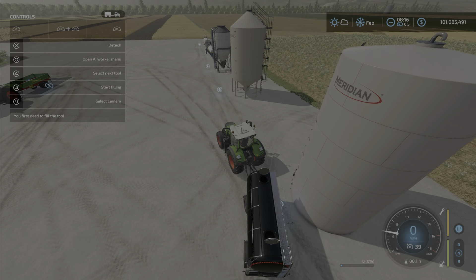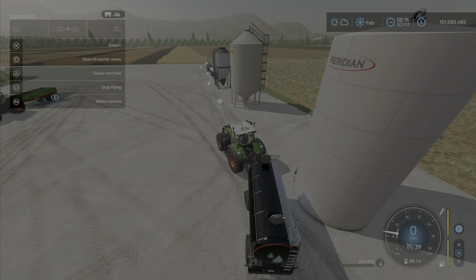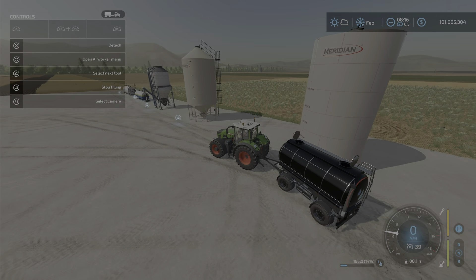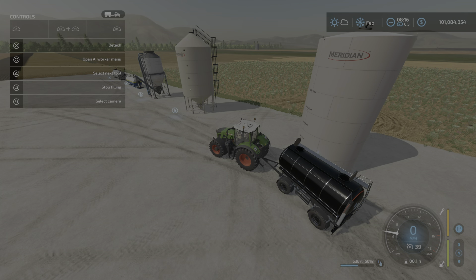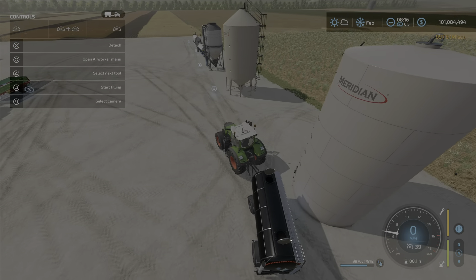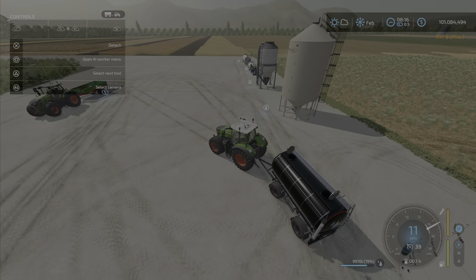This one is the liquid station. As you can see, you press L3 when you come up to the trigger. Options are herbicide, water, and liquid fertilizer. It will charge you for water at $100 per thousand liters. If we go up to 10,000 liters, that's almost $1,000 for 10,000 liters. It fills fairly quickly.